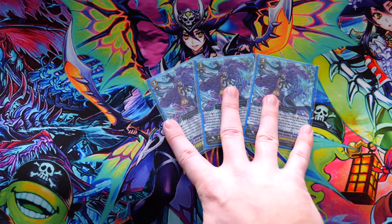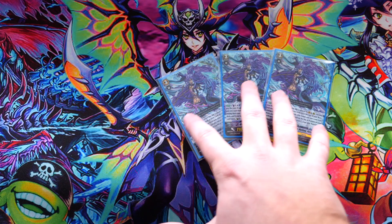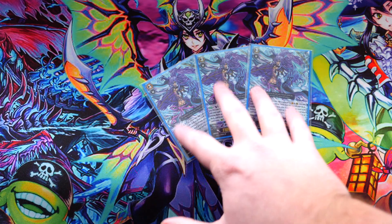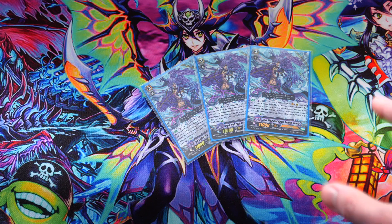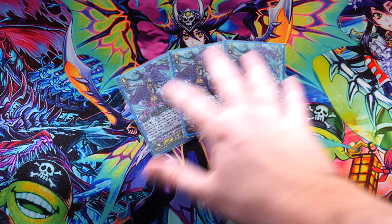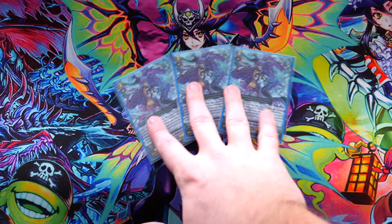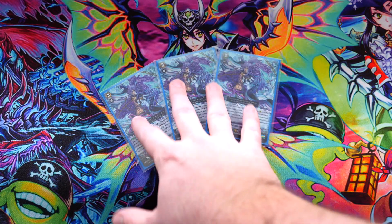We also run three of this guy because his actual controlled soul charging is really good. He gives you what you need in hand — something like your heals, because your heals are actually your unbrick engine. Your heals allow you to take stuff from your drop zone and put it back into the soul where it belongs, like your tarot. He will either give you the heals or soul charge what you actually need.